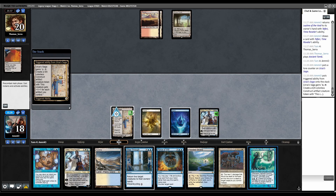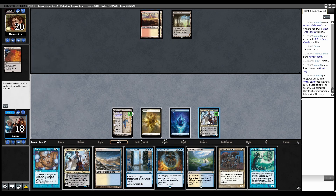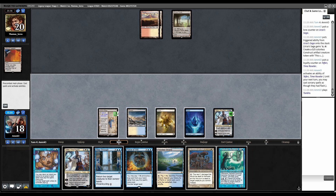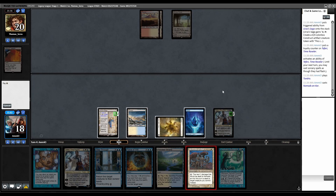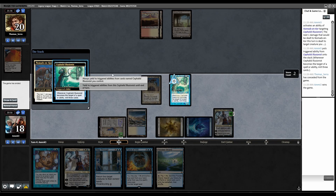Saga — we can actually win right now if they don't have Faerie Macabre, which is the only thing that interacts. Let's go for it. Nomads, Cephalid Illusionist, target, mill, always yield. We win. On to round three — how do they not have anything to do with four mana and six cards in hand in a Boros Initiative deck?